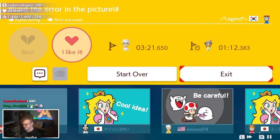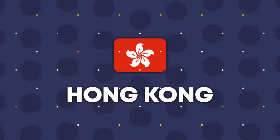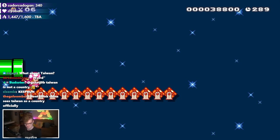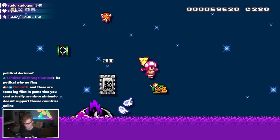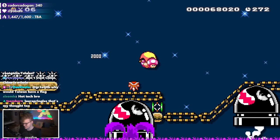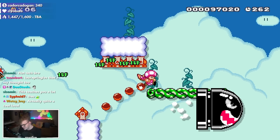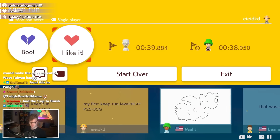Hong Kong doesn't have a flag on the level — we identified it by the country code. It's an auto level where you just hold right and it does everything for you, including cave slams and shell juggling. This is actually an insane auto stage — very impressive. I knew cave tech could do that, but I didn't know you could do it while just holding right.